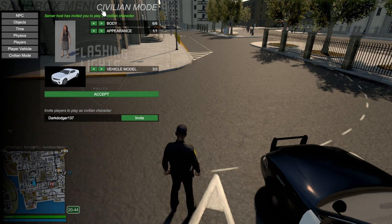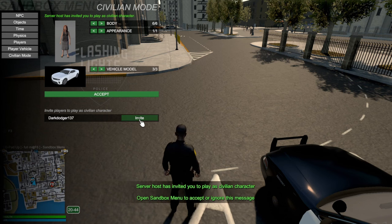Once you're sent an invite, it comes by way of the server host. Playing solo right now, I'm on a server by myself, so I can invite myself to be a civilian. But if you join another host's server, they have to send you an invite to be a civilian — you can't just jump in and choose to be one. I'm going to accept my own invite and hop in.